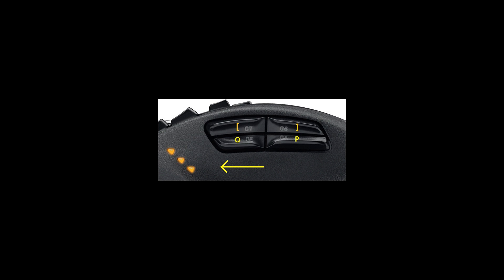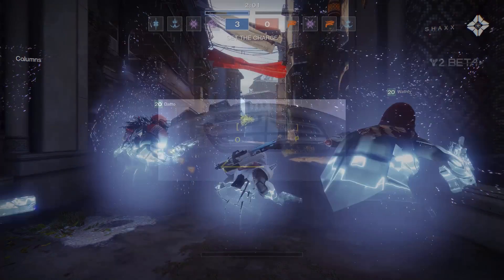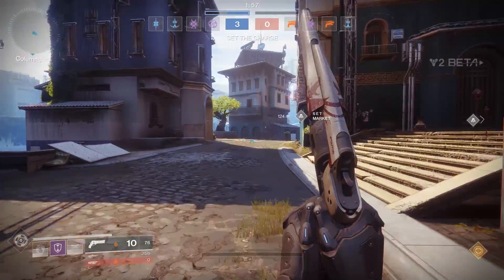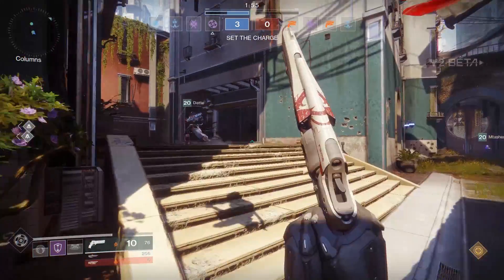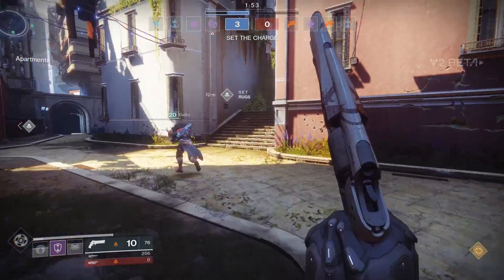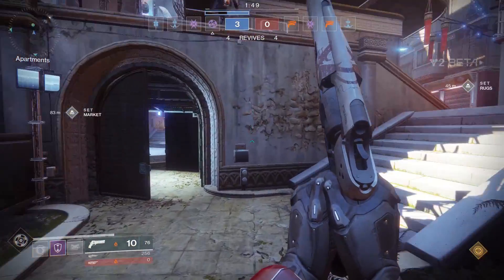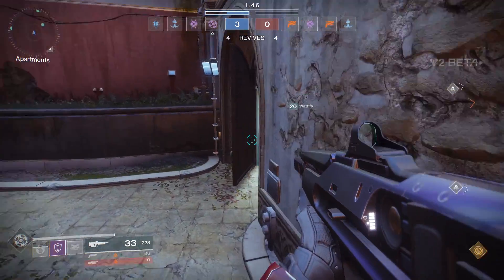Another useful key in Destiny 2 to bind to your mouse is the melee key or class ability button. Especially if you're playing the Hunter, where the class ability lets you dodge out of a bad engagement — you'll want to reach that button really quickly in a sticky situation. The moral of the story is to bind keys that are often used and needed in millisecond response time situations. Reducing your ability to move freely by activating an ability should be avoided at all costs.